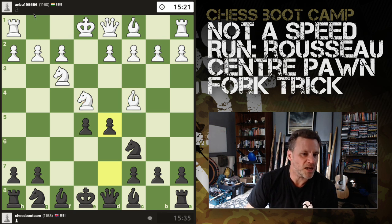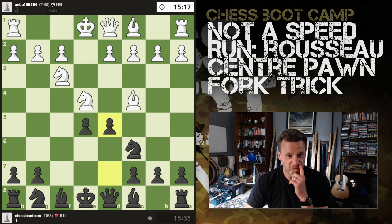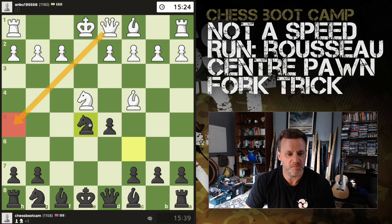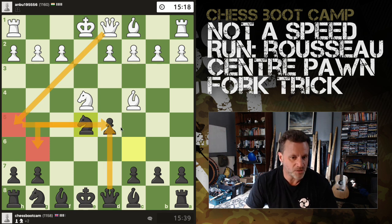My opponent is anbu195556 from India. And that just doesn't work — now even queen h5 is met with knight g6. I guess the queen can take here, we trade queens, but you're still down a piece.